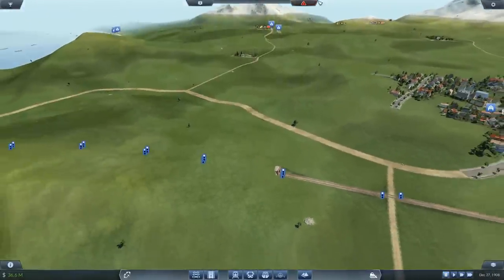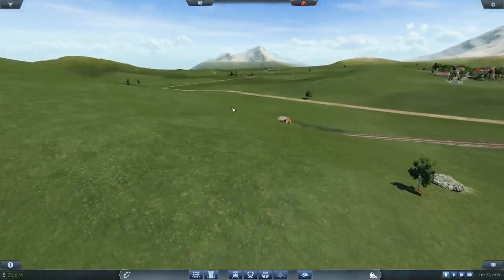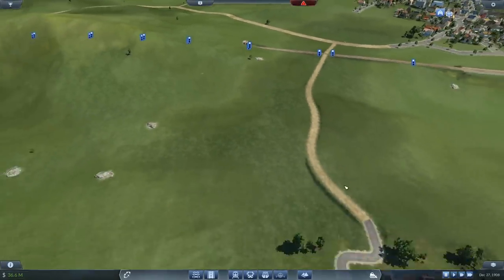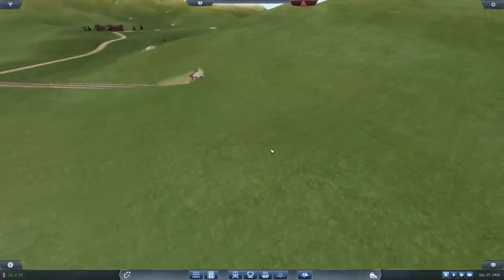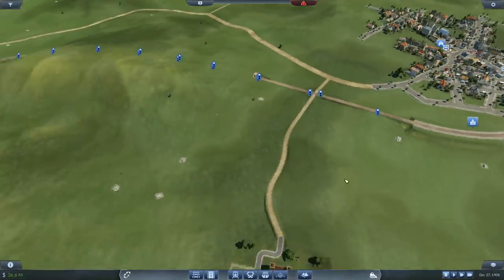We need one station pointing out over there and another station pointing up over there. Getting the elevation right on this is going to be the issue - we definitely want to bridge across it. I could go out over the tunnel, which is probably a smarter move. That's going to take some messing around to get the right height - that's better done in time lapse.